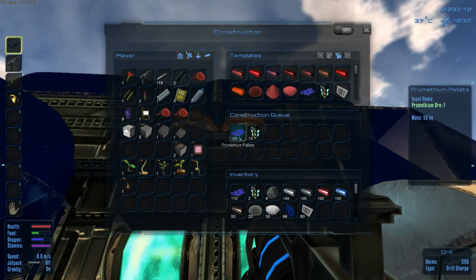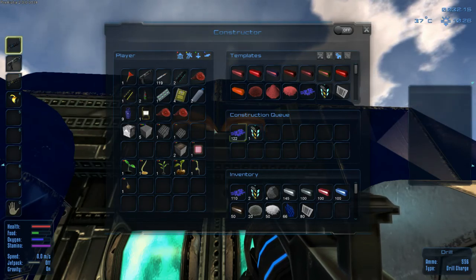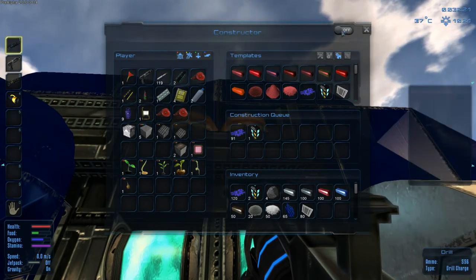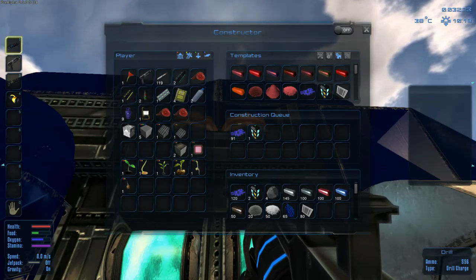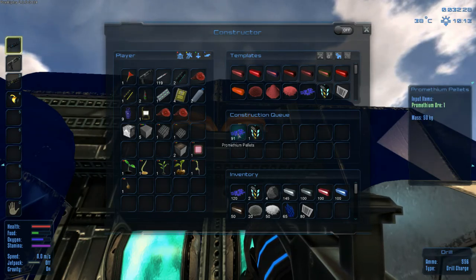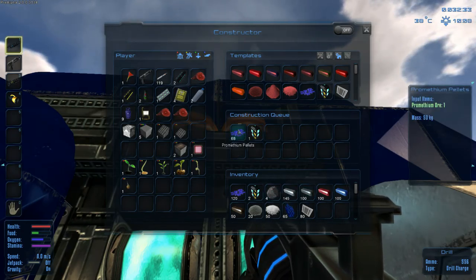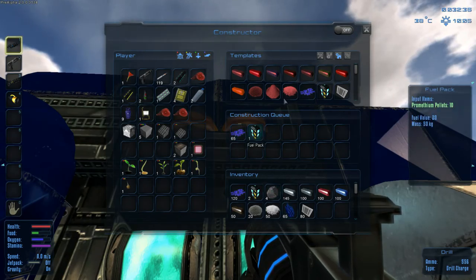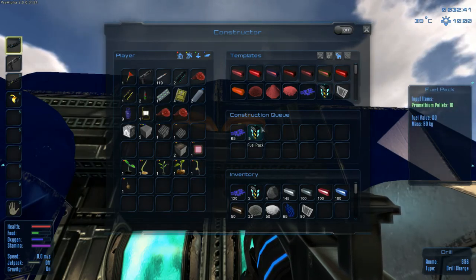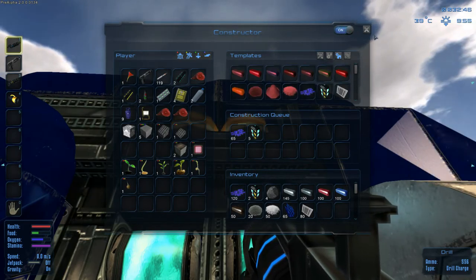Left click drops it down - that's interesting. Shift left click - why won't it let me do it while it's on? You've got to turn it off to do that - I never knew that. I don't think anyone has explained that either. So shift left click to drop this down. I want to drop it to 65 and then left click to do it by one. 65 - and see: 10, 20, 30, 40, 50 packs which should take 50 pellets. That should do us really good.